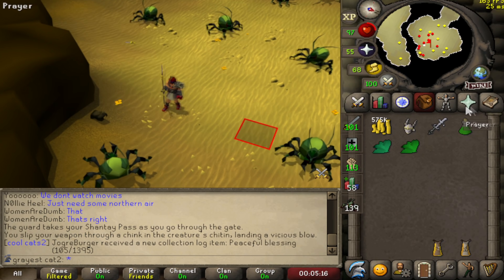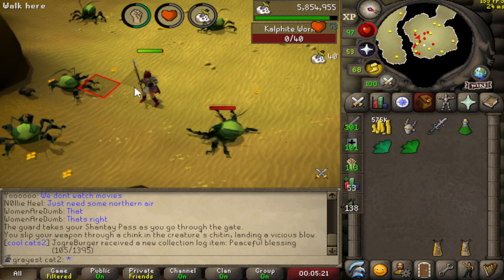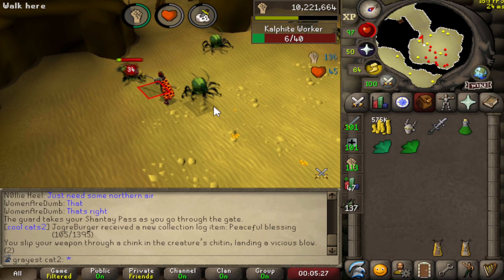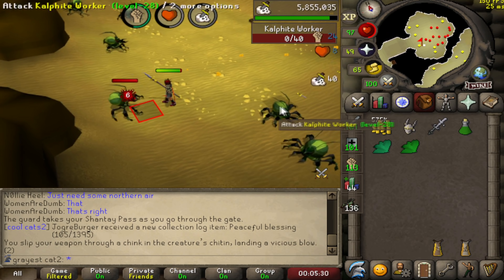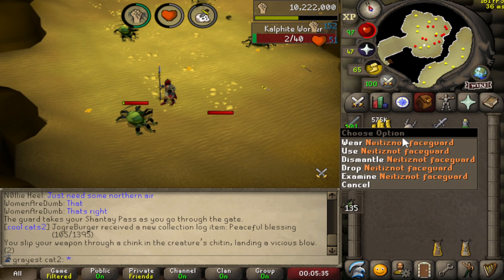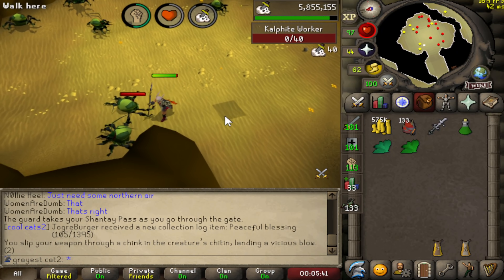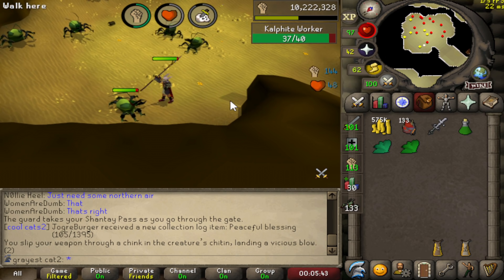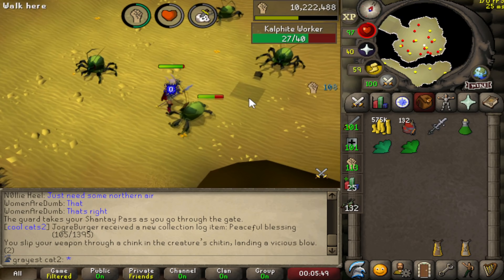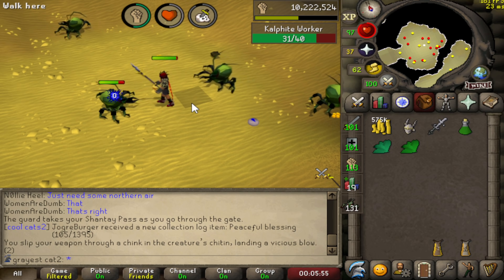Starting off with the Calphite Workers — I don't need to go too far in depth on these as I can one-hit them on and off task and you're going to be very accurate regardless. As you can see I'm hitting quite a few 40s, probably around a 40% chance to one-hit them with my current gear. It's still worth using the Partizan if you're trying to get through your Calphite task faster, and I think it's better than the Rapier for this.